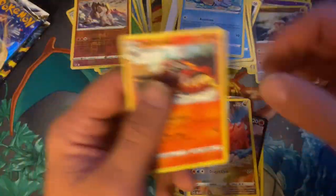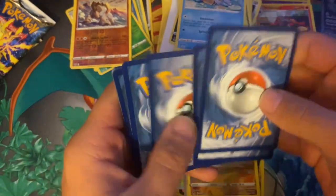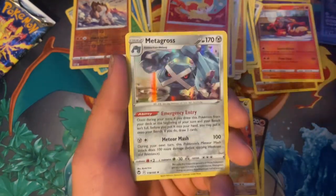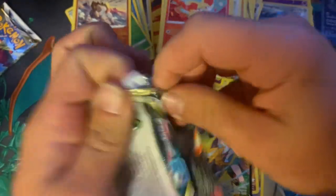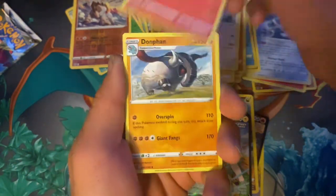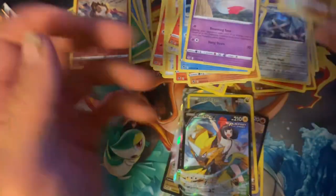Phoebe and Druddigon and an Incineroar — we're getting a lot of pulls right now. Hopefully get a couple more for the video, keep it going. Steel Energy, Aron, Flabébé, Landorus, Fanpy, Fletchling, Chimecho — ooh, Ninetales V and a Metagross! Man, seems like every pack has a hit. Two more packs to go, let's see if we can get another good pull to end the video.